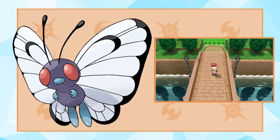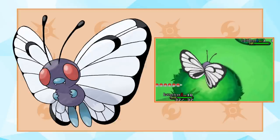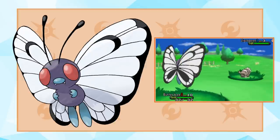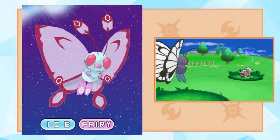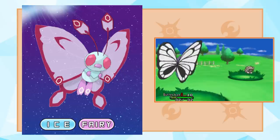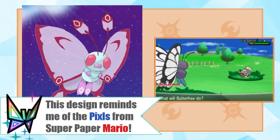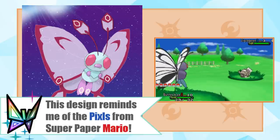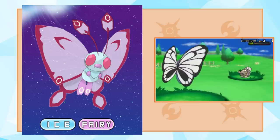Next up is one of my favorite designs in this video — Alolan Butterfree. Traditionally an incredibly frail Bug/Flying type, Butterfree in Alola has turned into, well, an incredibly frail Ice/Fairy type. But this design looks super cool, looking like a sprite with its jagged designs and bright colors. Ice and Fairy may not be the best typing to have in the competitive scene, but it would certainly add some cool changes to Butterfree and would be a very vibrant Pokemon to carry on your team.